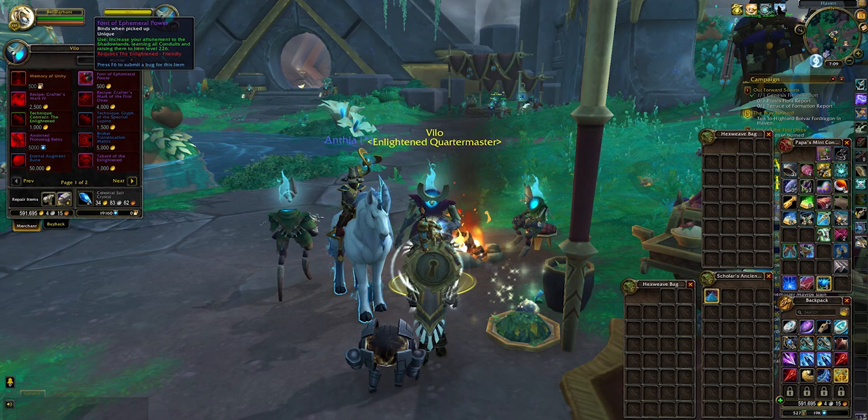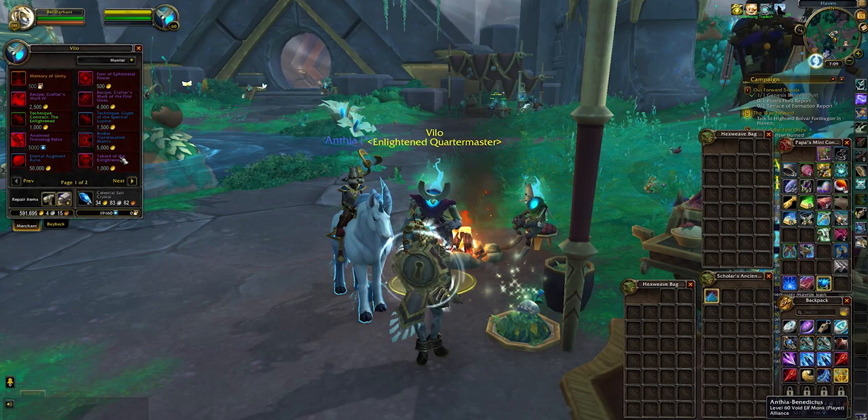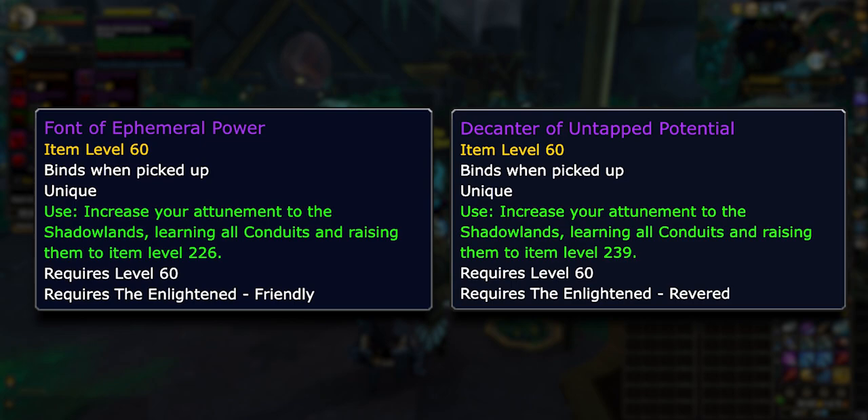There are some special new effects via the optional reagents — things like extra drops from mobs, increased flask duration, avoidance, AoE, move speed, and others. Crafters are also able to make that same crafted gear at item level 262, but you'll only be able to equip one piece at that high item level. That means even mid to high-end players will be using some of this crafted gear, which means one of those buffs. If you hit Friendly with the Enlightened faction, which happens very quickly, you'll unlock an item that sets every conduit on your character to item level 226. Hit Revered, and it's the same but item level 239.